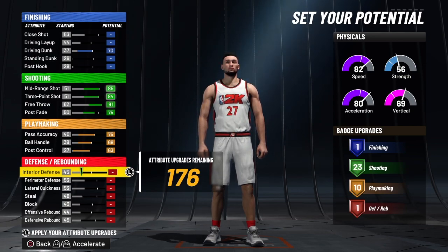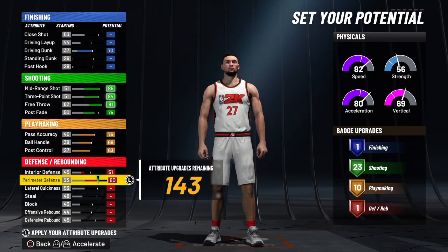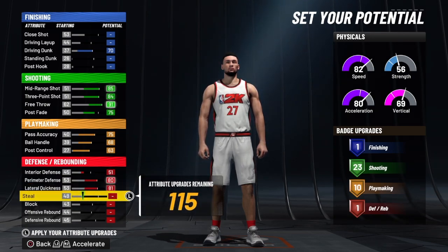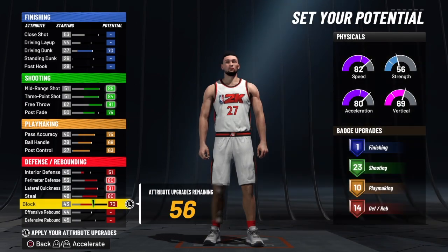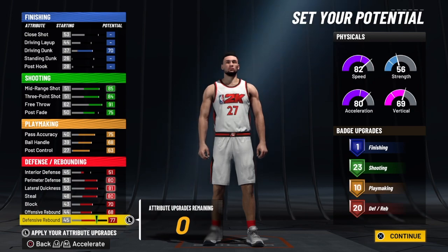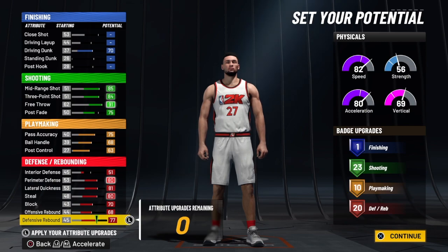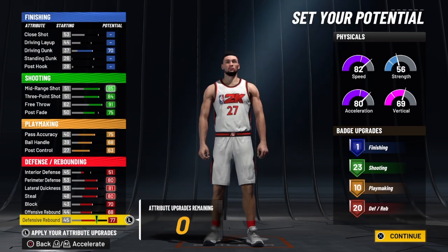Now let's get into one of the best parts of the build — the defense. On the defense, I wanted to get 20 badges. So what I did was I took the interior defense to a 51, maxed out perimeter defense, maxed out lateral quickness, maxed out steal, maxed out block, maxed out offensive rebound, and maxed out defensive rebound. We do have those 20 badges. We have a 77 defensive rebound, a 68 on offense, block is a 70, steal is an 80, lateral quickness 81, perimeter defense 80, and interior defense of 51. So we get 20 defense, 10 playmaking, 23 shooting, and 1 finishing. Not a bad badge combination at all.